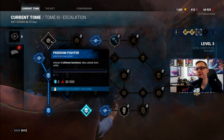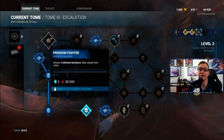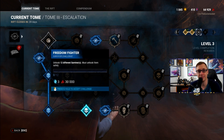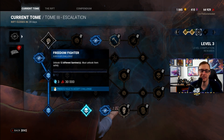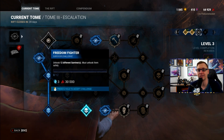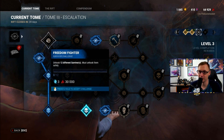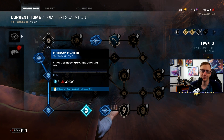Next come the survivor challenges. Freedom Fighter: unhook 12 different survivors safely. I highly recommend Bill because Borrowed Time pretty much guarantees you can unhook somebody safely. If not, use Jake's Iron Will, Nea's Urban Evasion, and try to stay hidden from the killer as much as possible to unhook survivors as far from the killer as possible. Borrowed Time essentially guarantees every unhook results in a safe unhook.